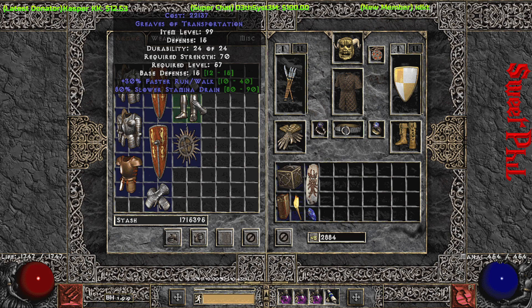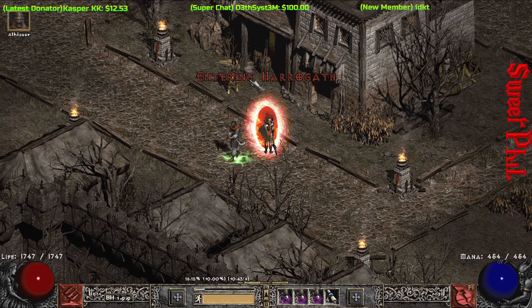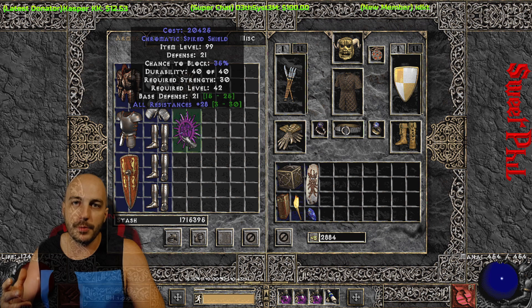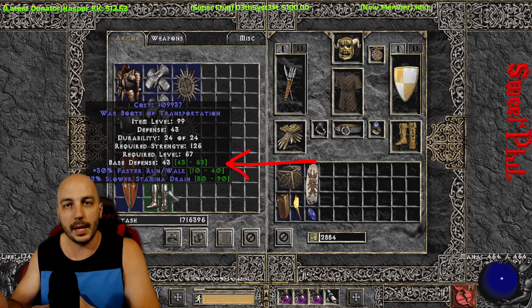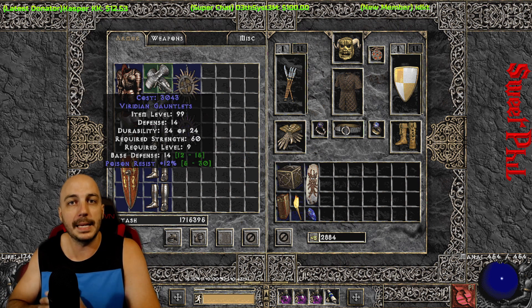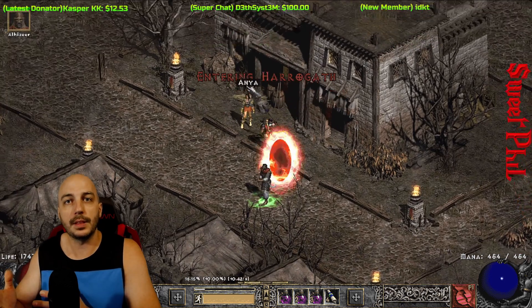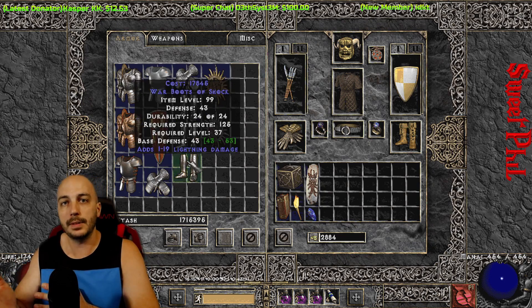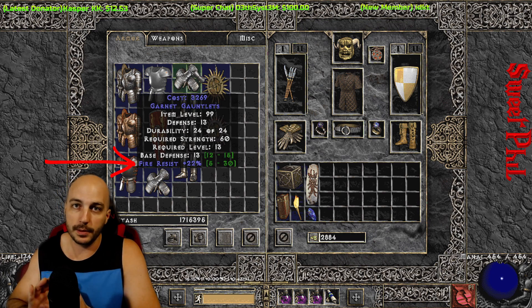You can get things like 30% faster walk/run boots, shields with all resistances, and more. Just hop through the portal to Nihlathak and come right back. As long as there's nobody in town, it will reset the inventory for that vendor. This works for all vendors — if you leave town and come back with nobody else in the game in town, it'll reset the vendor's inventory.